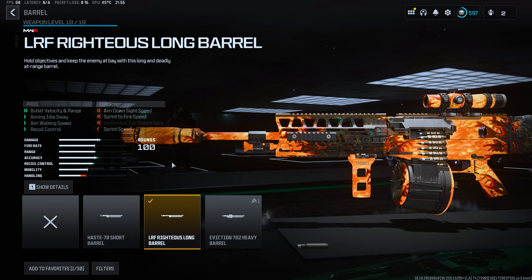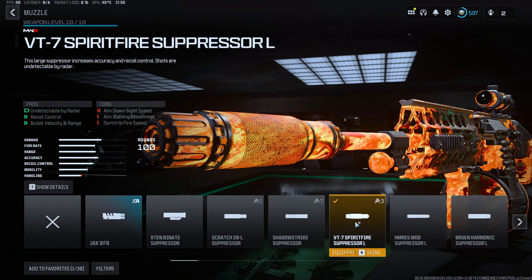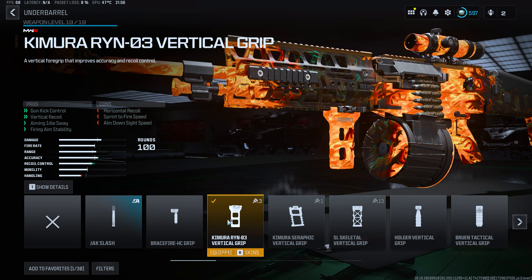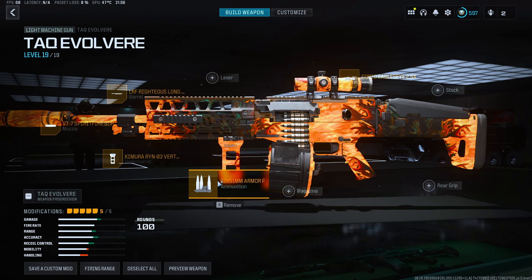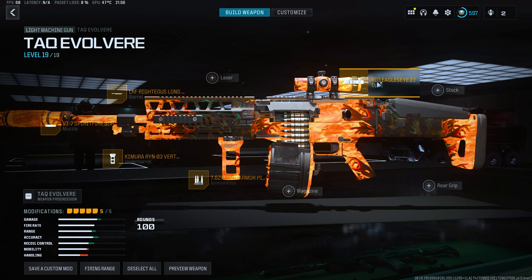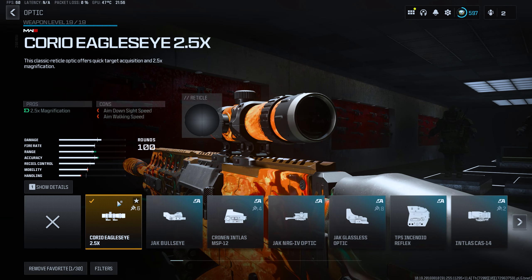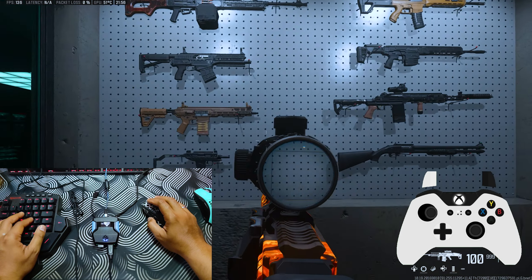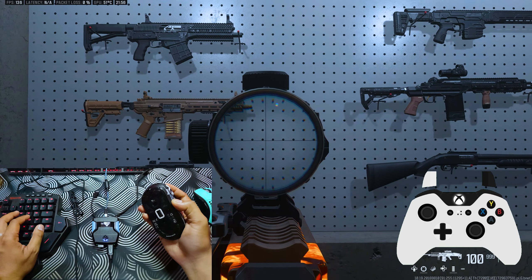Now you can see on screen my attachments for the TAQ Evolvere. Barrel: Rexus Long Barrel. Muzzle: 57 Speedfire Suppressor L. Under barrel: Kimura RYN-03 Vertical Grip. Ammunition: Armor Piercing. Optic: Cronen Coreo Eagle — for mid to long range. Now let's try these attachments with the four anti-recoil values in the firing range.